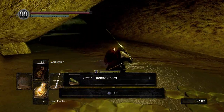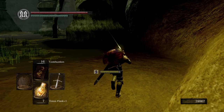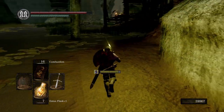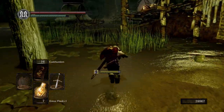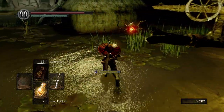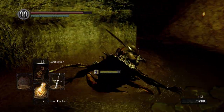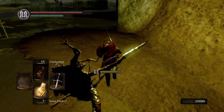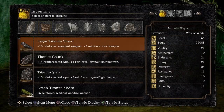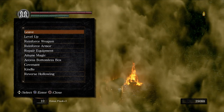Green titanite shard, by the way. I know I've been using all the boss souls to level up, but Quelaag's boss soul I'm going to keep. The reason why is because I want to make a certain boss weapon with her soul and it's going to take the falchion to do it. You'll need nine titanite shards and nine large titanite shards. I have four, so I only need five more. Let's rest at this bonfire for just a second.